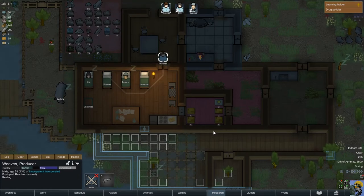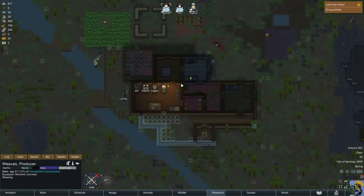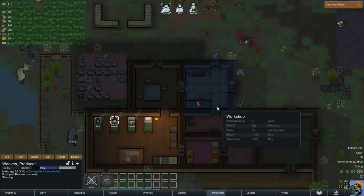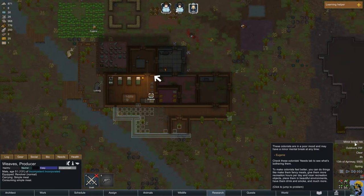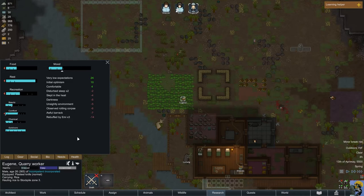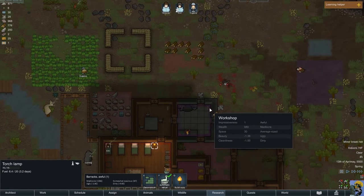Drug policies — you can assign colonists to take specific drugs on a specific schedule. For example, you can make them take infection-blocking drugs regularly or drink a beer a day to stay happy. Open the Assign tab and press Manage Drug Policies. Create a new drug policy, then you can assign this to colonists. Colonists can still take drugs not in their policy. Eugene is now consuming the meal that he cooked. She's going to go to bed. Weaves is cutting the tree down in the perspective hallway — not good for their sleeping as he chops down a tree.